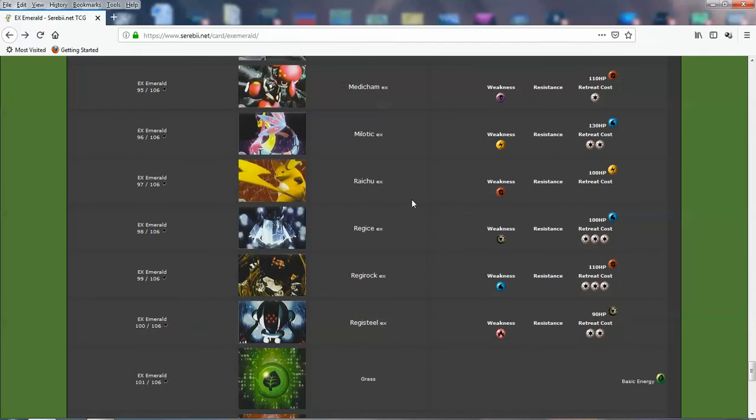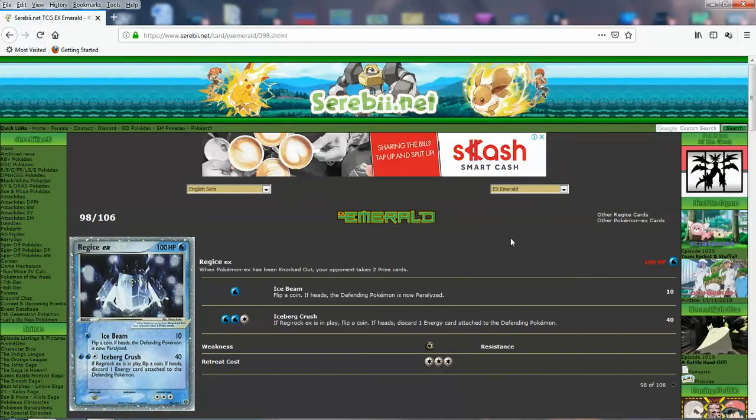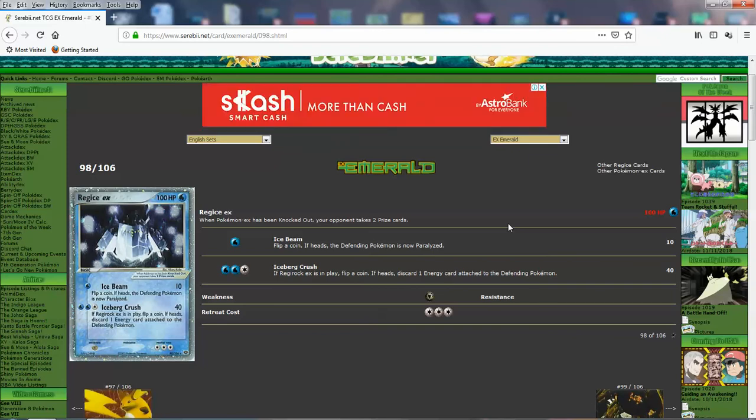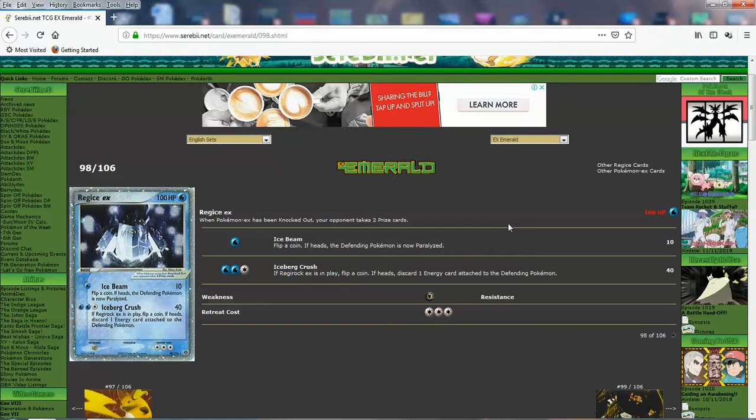Now there's the Regis. The Regis in here are better for the most part than the ones from Hidden Legends. Let's look at Regi Ice EX first — 100 HP, big retreat cost. You got Ice Beam for 10, and a coin flip for paralysis. Not that special. And then Iceberg Crush — I have Regi Rock. Attacks for an EX. Bad card. It's too bad because it looks good. You do have the energy removal effect, but 40 for 3 — it should have been like 50 at least.